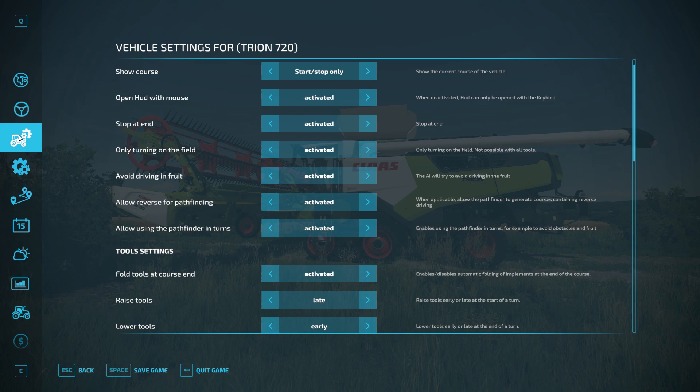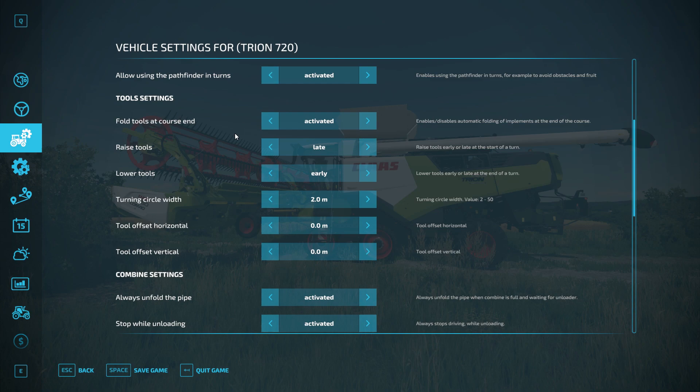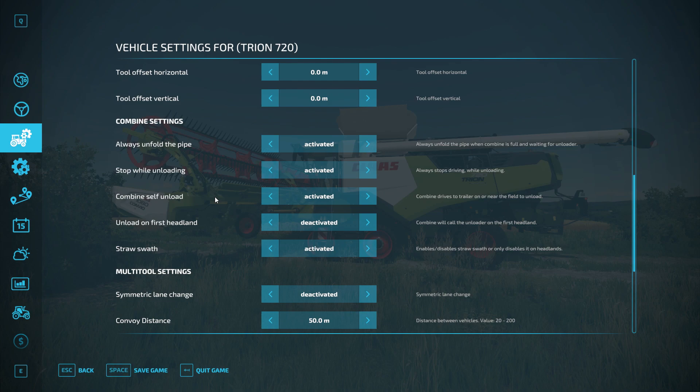Going into the vehicle settings - this is specifically for each vehicle, so in this case the combine. There are some options here with descriptions that explain what they are. Some of the most important ones for the combine are where you raise your tools. I've got those set to late, so it will pick up late and drop down early - important for not missing any crop.